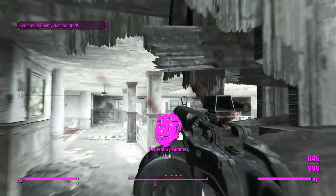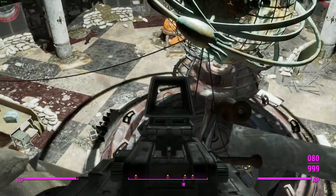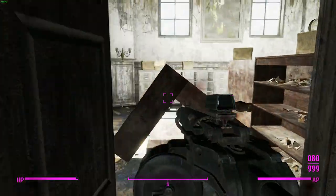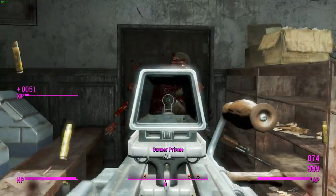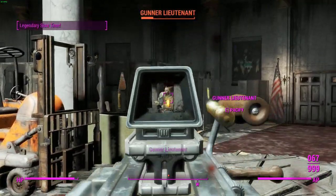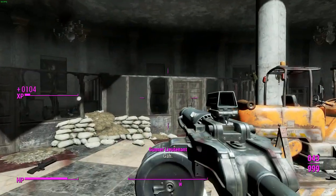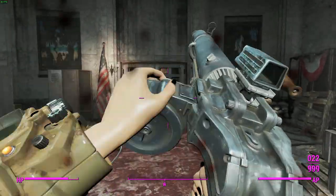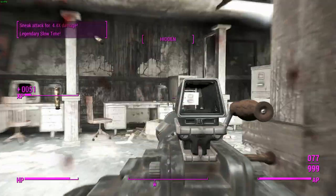I was able to clear the room just there with basically one slow time, so that was pretty good. It's great for getting the Twitch Aim because you've got so much more time until the enemies react. It's one of the things I love about Deadeye so much — it's like taking Jett without any of the consumption of chems or addiction risk if you haven't got the perks necessary to mitigate that. Coupled with a two-shot weapon you can see that it is extremely good, especially with something as powerful as the Assault Rifle.